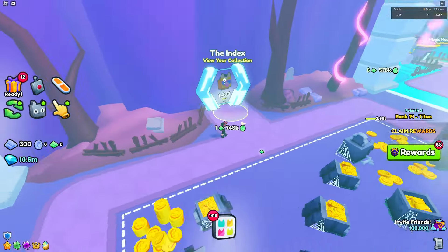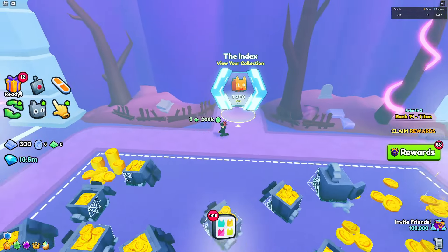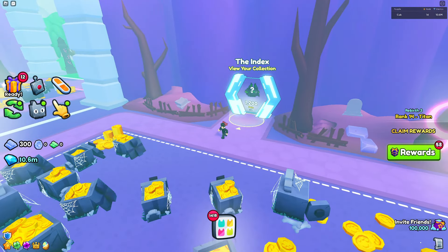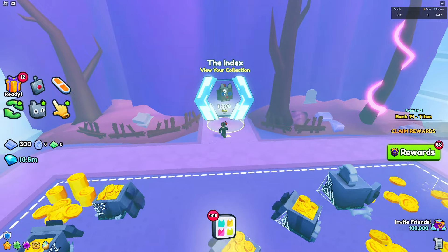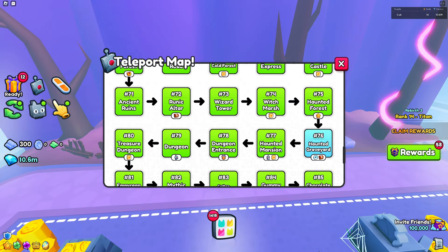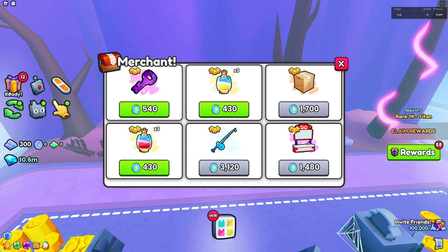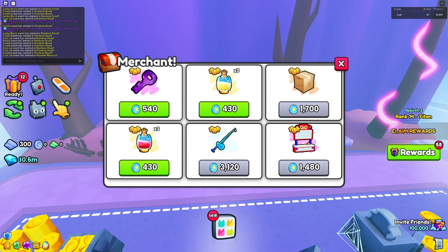Next up we've got the index report. As you can see, I don't know why they added another one since there's already one at spawn, but we have one at the index area — I think it's a haunted graveyard. If you go down here into rewards you can open up and get a lot of stuff.